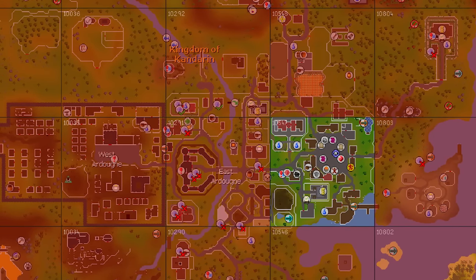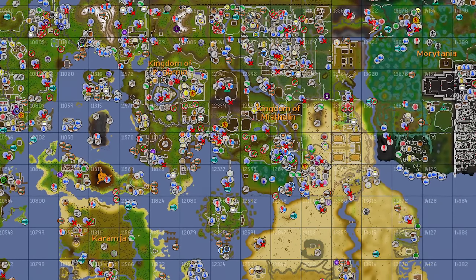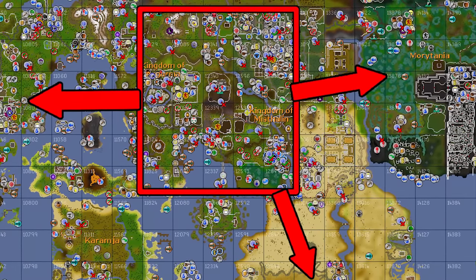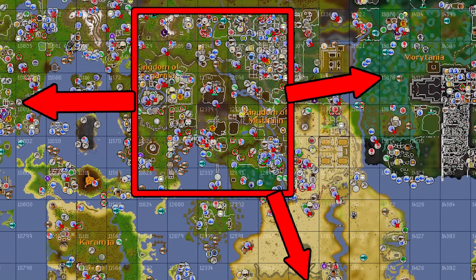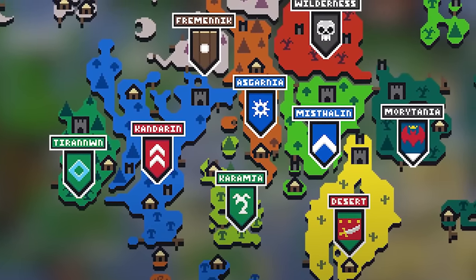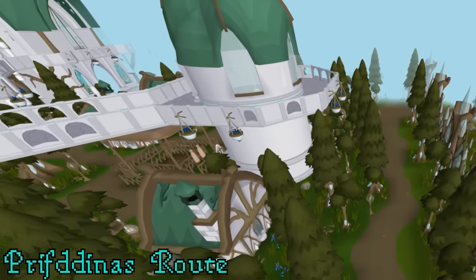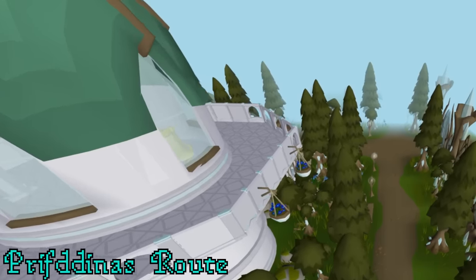My focus for the first 100-200 hours of this account has been on unlocking Guardians of the Rift and Temple of the Eye. Now that we're done with that, where is our journey going next? There are three major routes I'm considering. The Prifddinas route follows the Elven quest line and gives access to high-end moneymakers such as Zulrah, the Gauntlet eventually, thieving from Elves, and a ton of other content. I've opted to start with Plague City and then hopefully complete Biohazard, because at some point I know I'm going to want to unlock Zulrah.